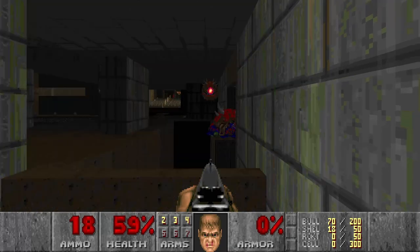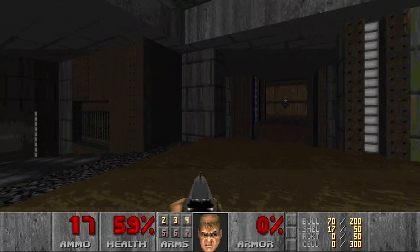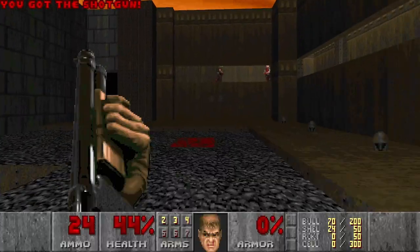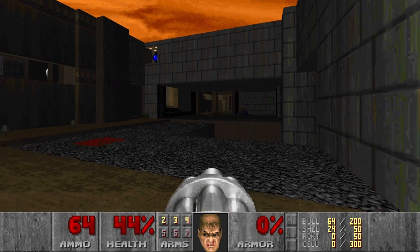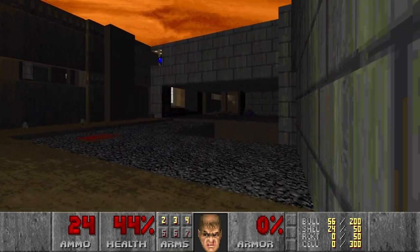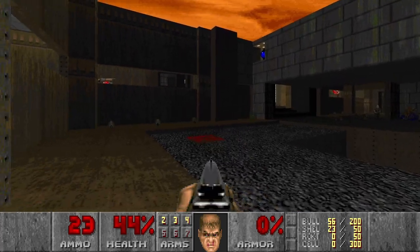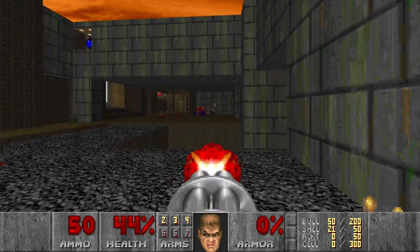And I don't want to waste too many shells. Nice. Then we go back, grab some more shells. And there will be a lot of hitscan here, so let's just use the chaingun — maybe snipe some of them. There was also a pinky somewhere with a Spectre. Here you are. And you should die.